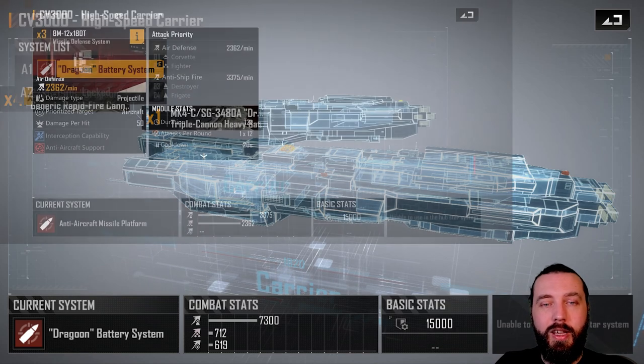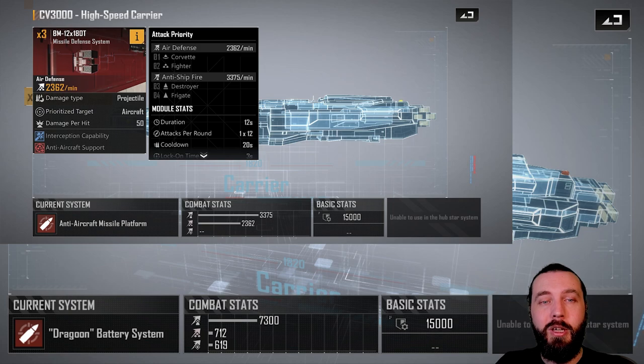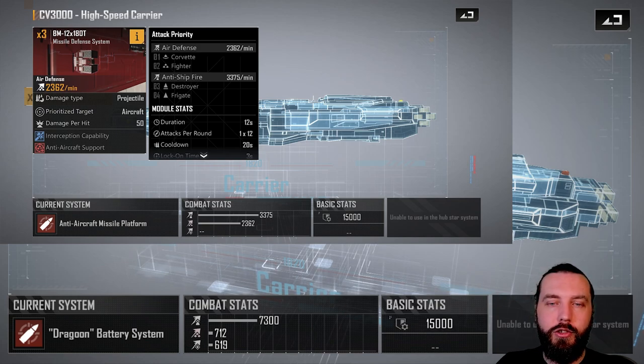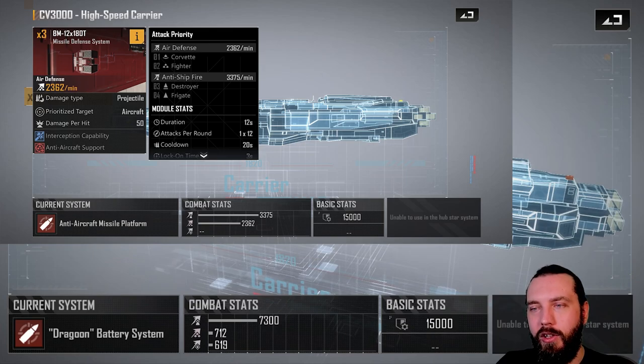In A2 you get pretty much the same thing — a missile defense system. Thankfully it does have interception capability, but unfortunately the CV-3K is rear-exposed, so unless missiles are pretty much targeting it, its interception capability isn't that good. It's one times twelve attacks per round with a 20-second cooldown and a three-second lock-on time, and there are three of them — so quite a few missiles in the air. But damage is a bit meh. It is what it is — it's a backup system; this is a carrier.